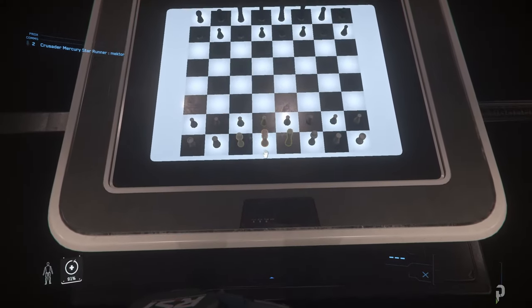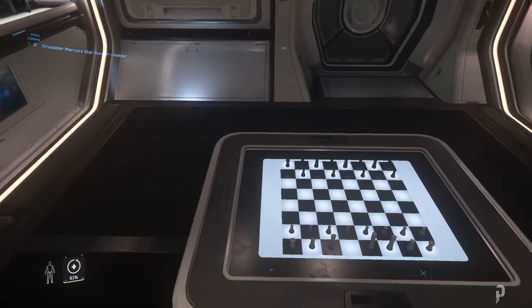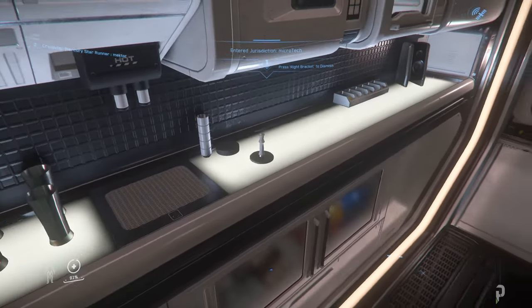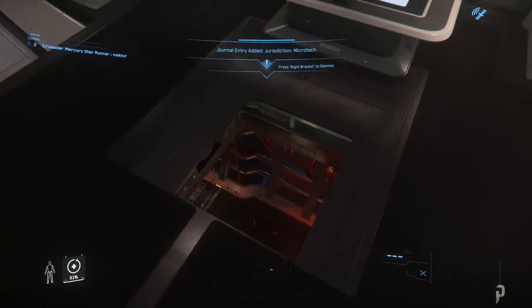What you need to do is pick up the Queen, bring it over here, and place it here — and then it opens up, giving you access to the lower part of the ship.